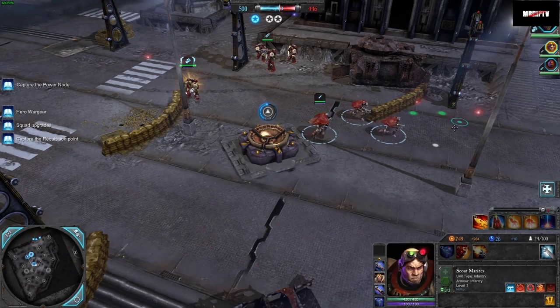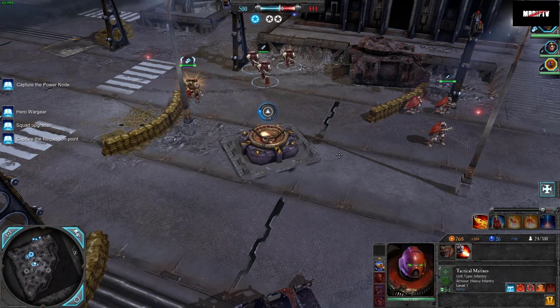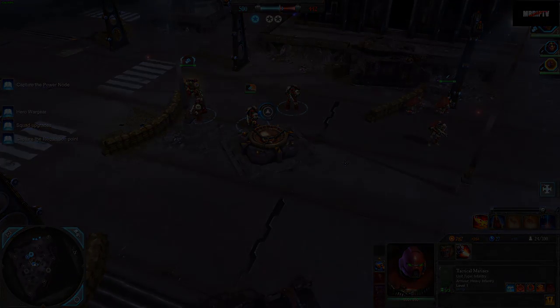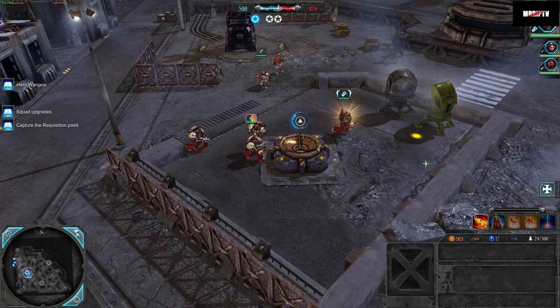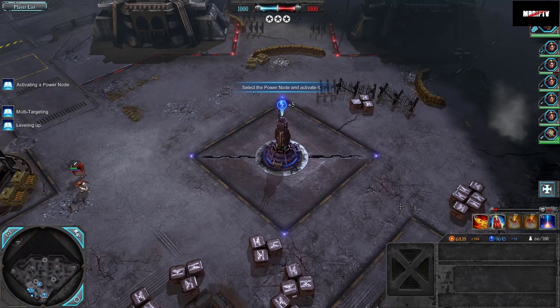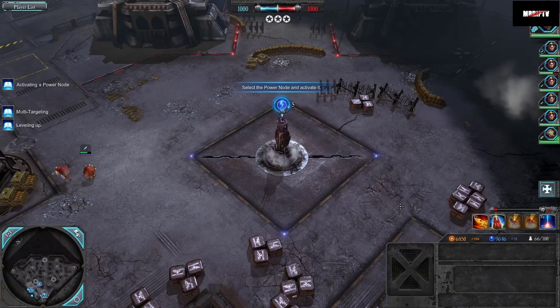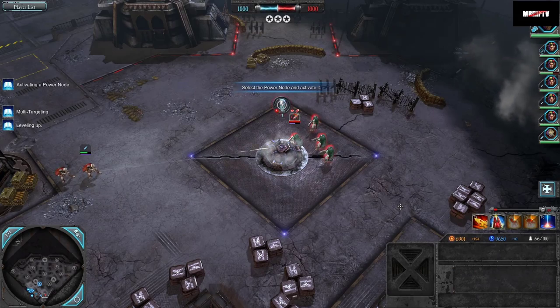When a unit stops capturing a point, the capture progress will quickly degrade back to neutral. The advantage of the handoff is that we skip the degradation process and immediately start capping with a different unit. In the case of the Space Marine faction, the tactical squad will cap and decap 50% faster than any other unit, so handing off the capture to tacticals is often useful. Points will be decaptured while invisible, but invisible units will be very briefly revealed at the start of the decap before going invisible again. Invisible units will be fully revealed for the duration of the actual capture.